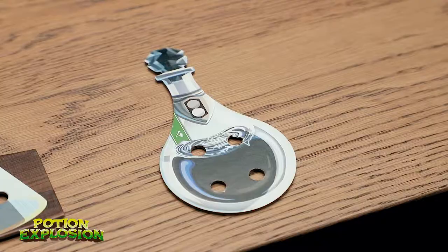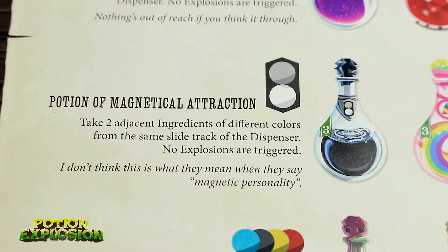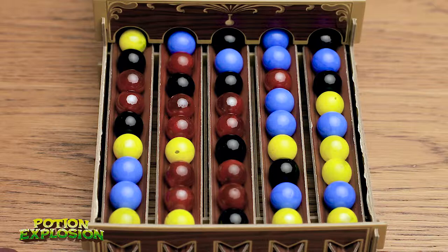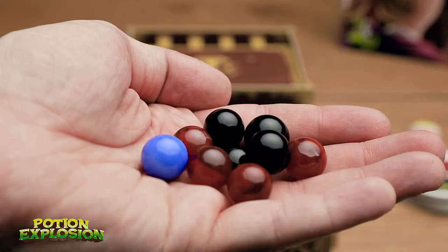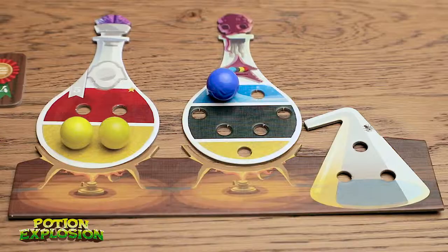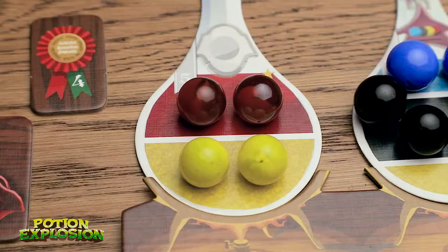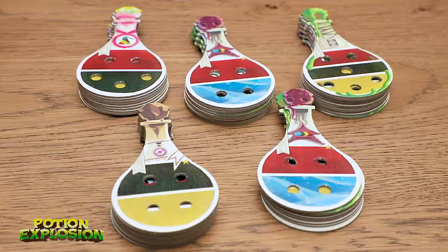Now we're on to round two and we get to pick again. I'm going to use a completed potion — we flip it upside down to mark that we used it. This is the potion of magnetical attraction: take two adjacent ingredients of different colors from the same slide track of the dispenser, and this does not trigger any explosions. So I'm going to pick this black and blue marble, which opens me up really nicely. Then I take this black one — the reds hit so I get to take all four of those, and two blacks just hit so I take those too. That is a nice haul. We now apply these to our potions — we have two reds left over, and hey, we completed one! We put those back in the dispenser, flip it over — worth five points.